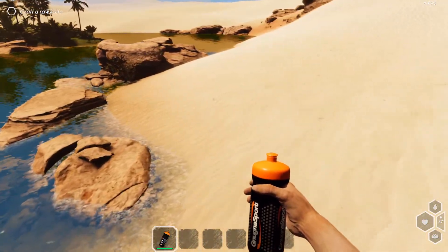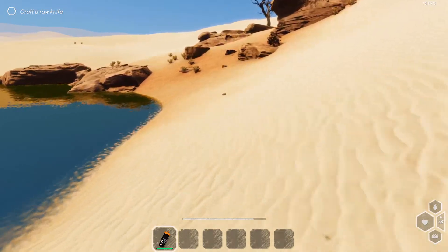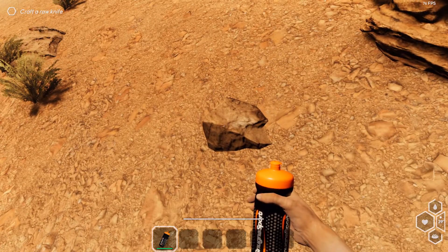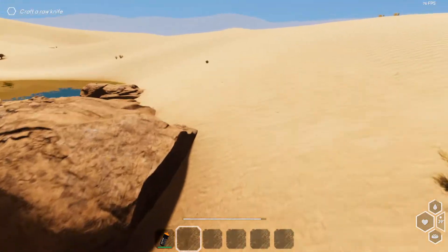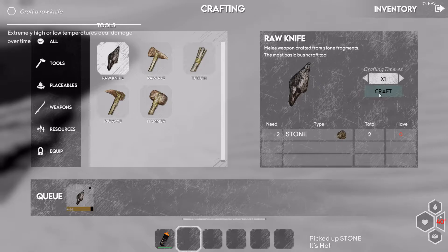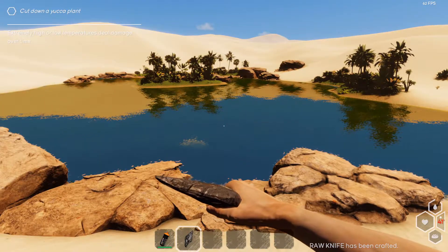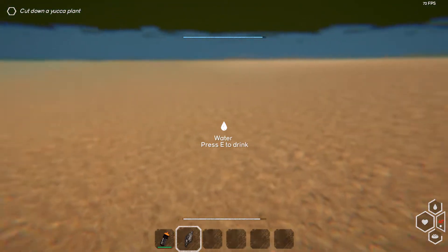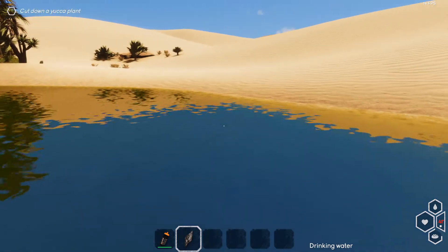I can see a frog over there. Let's craft a raw knife — we need two stones. Let me try to find another stone. The heat is rising. Raw knife crafted! What was that — 40 degrees? Whoa! Extremely high or low temperatures deal damage over time. What if I go in the water to cool down? That should bring the heat down, I would have thought.